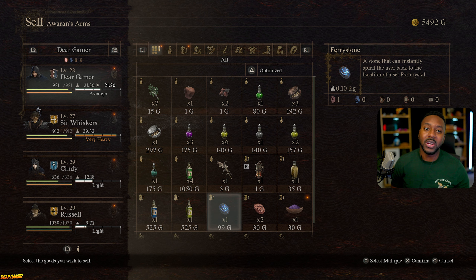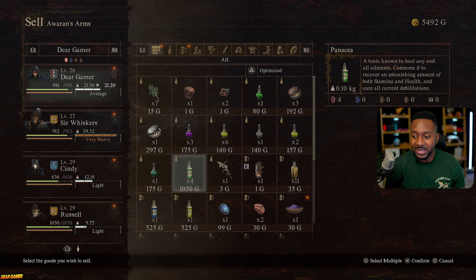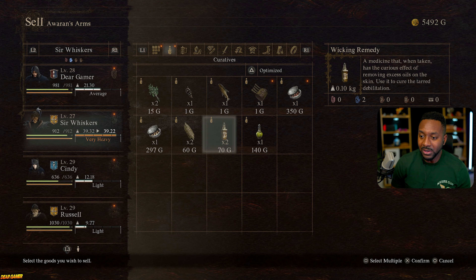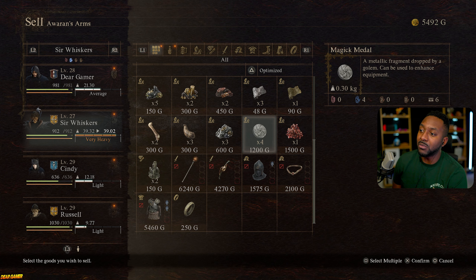Getting money is a bit tricky — monsters don't reliably drop gold. The best sources of money are random quests in the wild, like fighting groups of monsters. Those can reward around 1,500 gold each. Quests overall are your best way of earning money. You can also combine items to make stronger ones and sell them, or sell old gear, though most gear doesn't sell for that much.